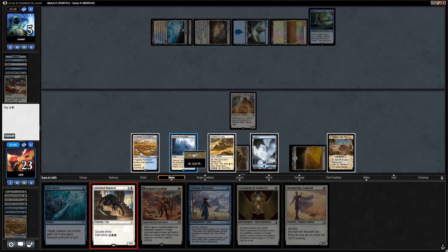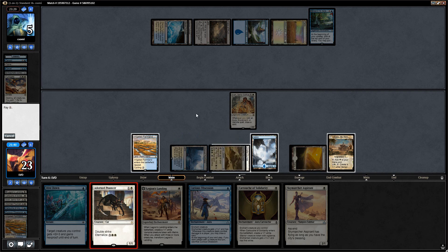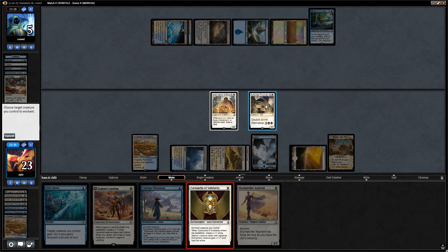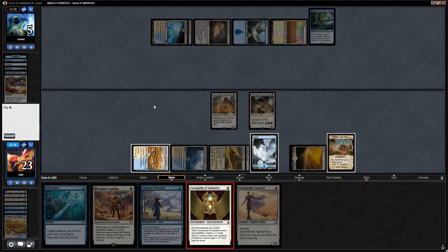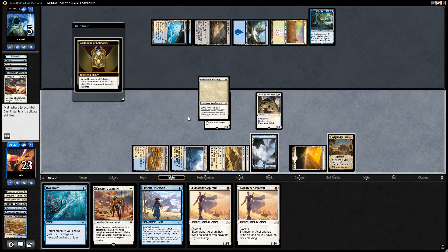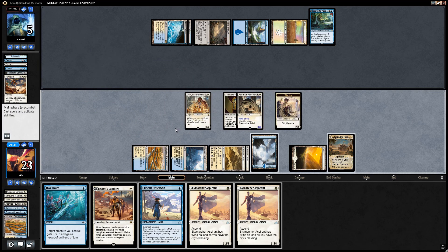Let's play the pouncer and then put a cartouche on it, drawing us a card. Do we want to commit an aspirant, or do we just call it a day? I think we just call it a day here.